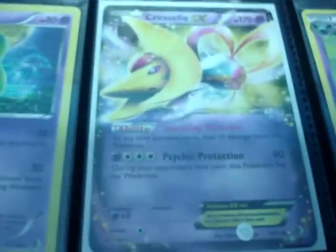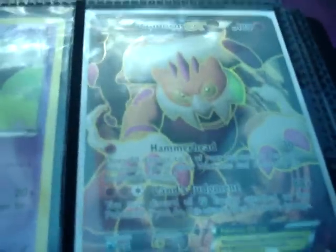Meloetta holo, Meloetta holo, Cresselia EX in mint condition. Full art Landorus EX — another mint condition EX card.